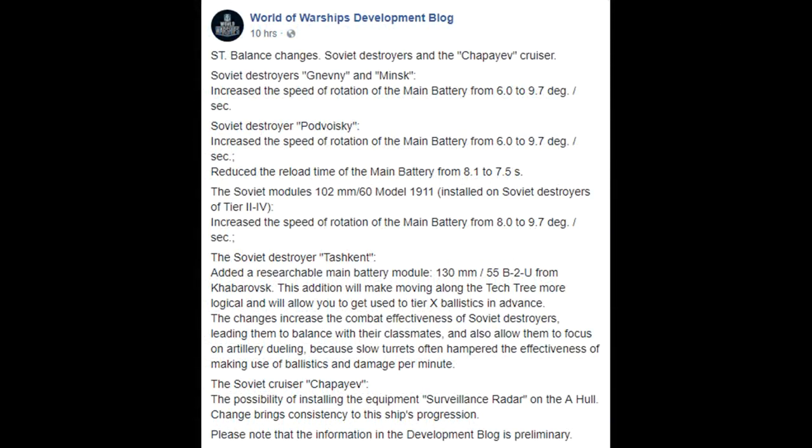For Russian ships — Russian destroyers and the cruiser Chapaev. Soviet destroyers Nevi and Minsk are getting increased speed of rotation on the main battery — these turrets tend to be extremely slow. Same with the Podolsky getting changed. It's a quality of life thing for those DDs. You're still probably going to want extra marksmanship. The Podolsky is getting its main battery reload reduced from 8.1 to 7.5 seconds. Soviet destroyers tier 2 to tier 4 are getting increased turret rotation speed across the board.